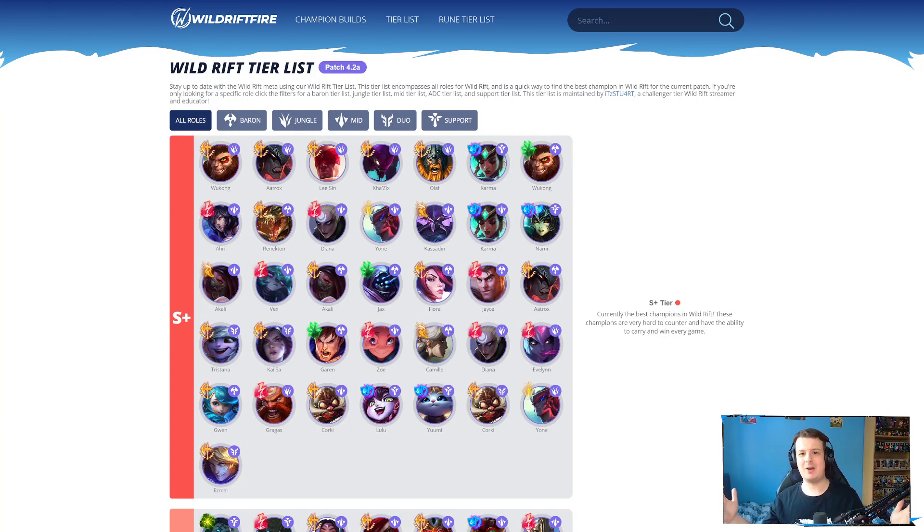Hello everyone, how's it going and welcome to my Wild Rift tier list for patch 4.2a. Surprisingly, there were quite a lot of changes in this patch — a lot of small adjustments to some champions and obviously a lot of changes to some of the items, especially to do with the AD carry role. So AD carry in general has changed ever so slightly. As for all the other roles, most of them have stayed pretty much exactly the same. I've actually added a new jungler into the tier list. Timestamps are in the description, so let's head straight into it.